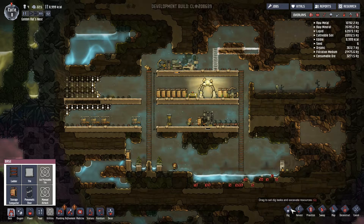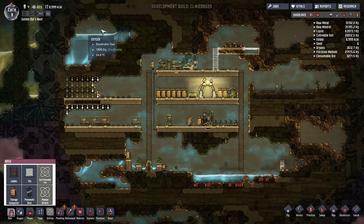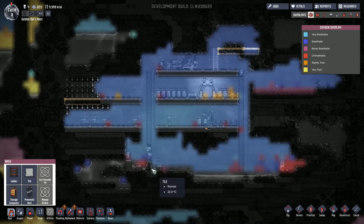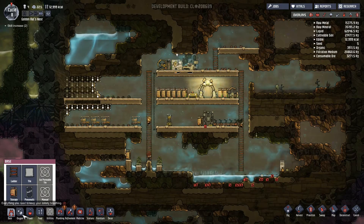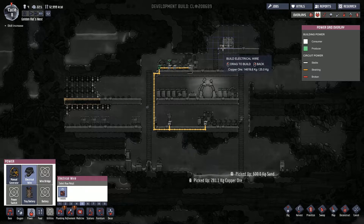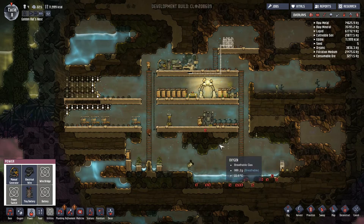If I build a little ledge like that and dig that out, let's prioritise that to a six so it gets done before the other stuff. Then we can build a couple of batteries up there. The gas overlay is actually looking really good — we've got nice breathable gas throughout the base and really low levels of carbon dioxide because the terrariums are taking care of it. So they've built that little shelf, and I've put a couple of batteries up there wired into the grid. They should get charged up once they're built, so we'll leave that to go along with everything else.